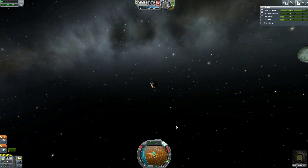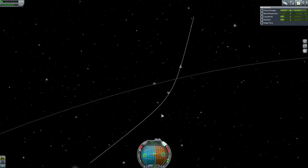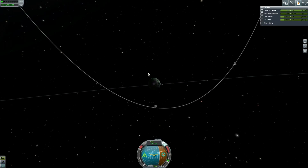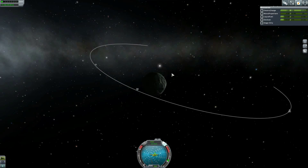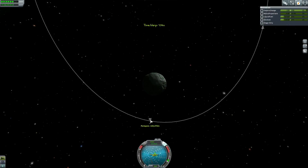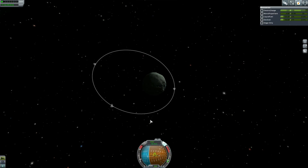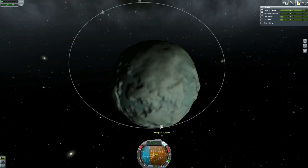Now we're going to burn retrograde. Do we want retrograde or radial? How about we split the difference? Actually, retrograde's better now. Getting a little concerned about fuel — I'm not going to lie. A lot of this was supposed to be done near periapsis and we've time warped too far.